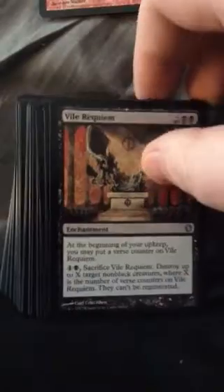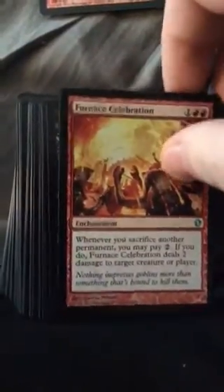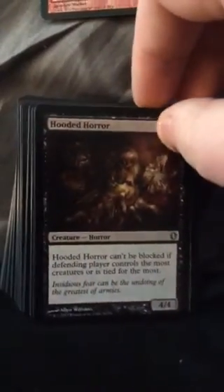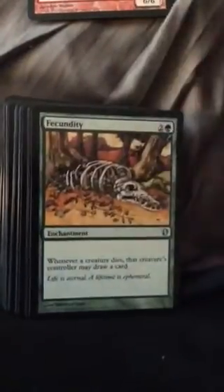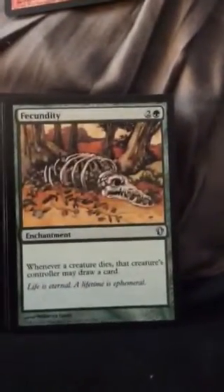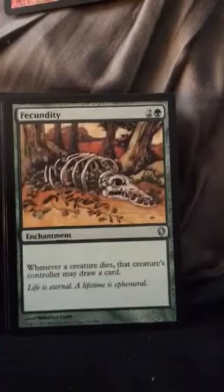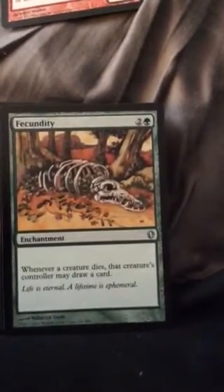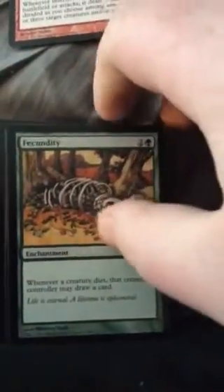This card I'd definitely get rid of — it doesn't untap during the untap step. Replace it with Goblin Slinger — it's a lot cheaper, it's like a common, and it deals 1 damage and does untap during your untap step. Put 3/1/1 green saproling creature tokens so you can sacrifice them while also benefiting your other creatures — that's a good card. Terror Revenge. I'll flip slowly through the uncommons. Whenever a creature dies, that creature's controller may draw a card — since you're sacrificing stuff, drawing cards is pretty good. I really like this card.